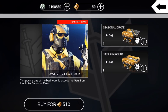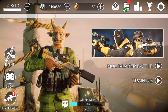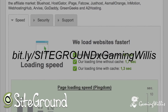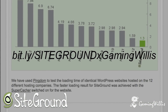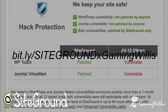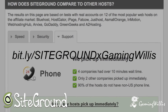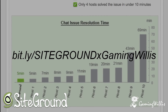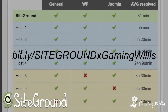That'll do it — be sure to subscribe and I'll catch you on the next video. Quick shout out to one of our partners here on Gaming Willis: if you're looking for web hosting or want to register a custom domain, check out SiteGround. Use the link in the description or go to bit.ly/SiteGroundXGamingWillis. They have awesome technology, very easy startup, and probably the most helpful customer support out there — packages start as low as $3.95 per month.